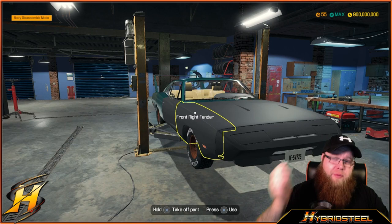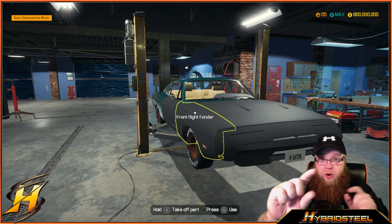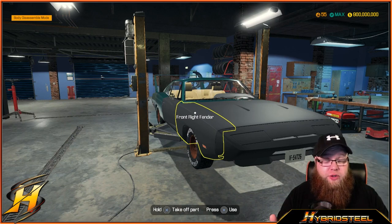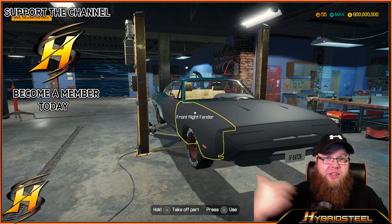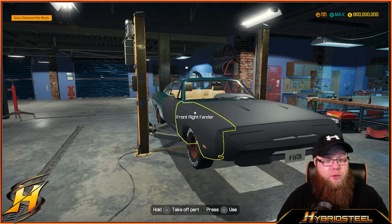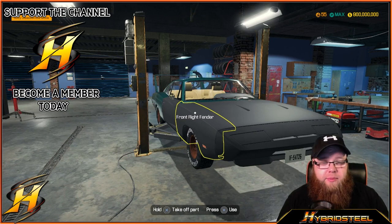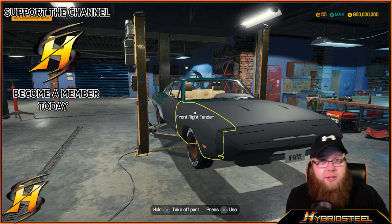We've put the interior in, new panels on, and the license plates — almost forgot this time but didn't. In the next video we're doing tires, suspension, and everything underneath the car. Then in the third video we're into the engine, and then testing. Thank you very much for popping by — this has been Hybrid Steel. Hit like, subscribe, and notification below, and I'll be back to finish the brand new Tempest Magnum. Peace out!